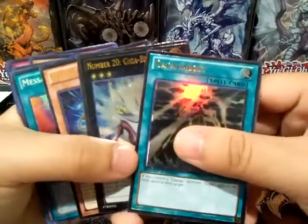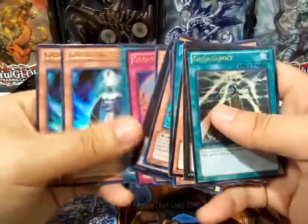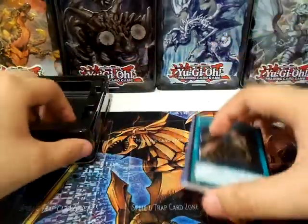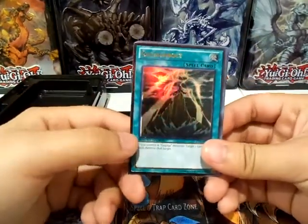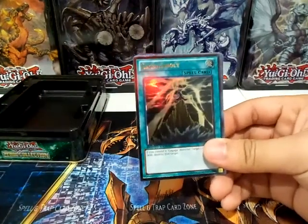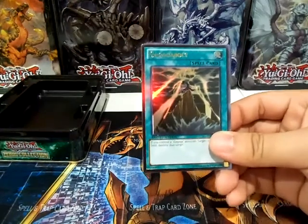That's it for this opening. We'll be doing the Pokemon opening soon and I can't wait to get into that. Also the other tin for the Yu-Gi-Oh — it was on sale and they're pretty hard to find. The only way you can find it is ordering it online, so I was like sure, why not.